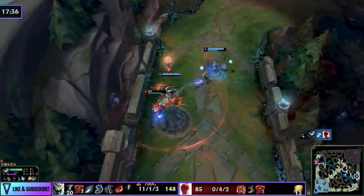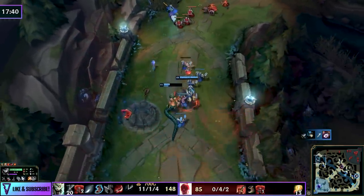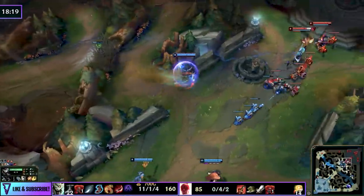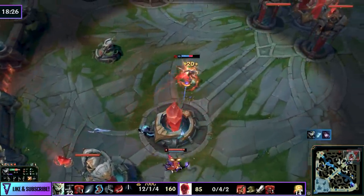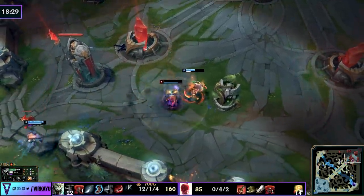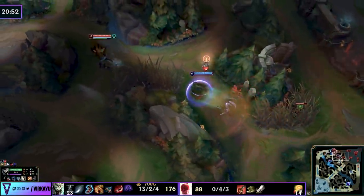Don't do the typical low-elo thing of running into five people and dying repeatedly and throwing your lead. There's a difference between alpha, beta, and meathead — don't be a meathead and int your lead. Don't be a beta jungler and end up behind. I have some videos on how to close out as an assassin and teamfight as an assassin — I'll link those in the description. I hope the runes, kits, combos, ganking, first clears, and gameplay example can show you the mentality and skills required to 1v9 with Rengar in Season 10.